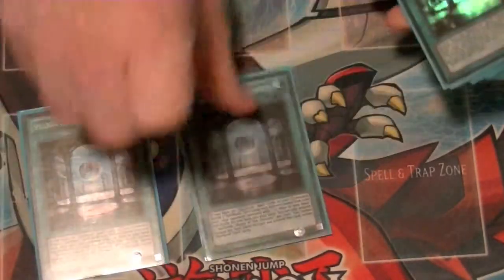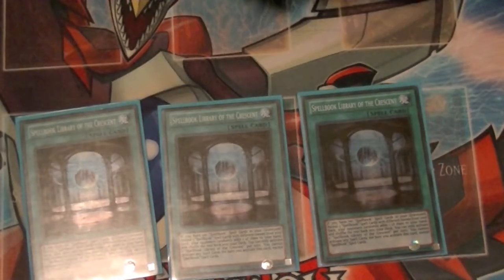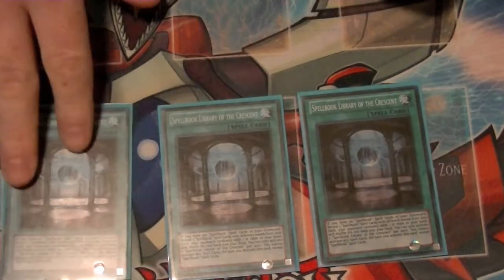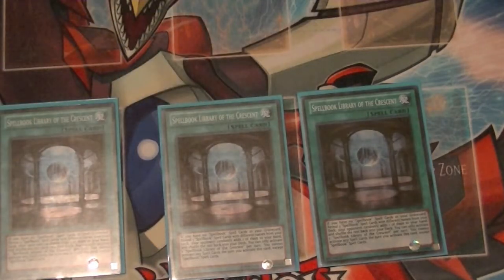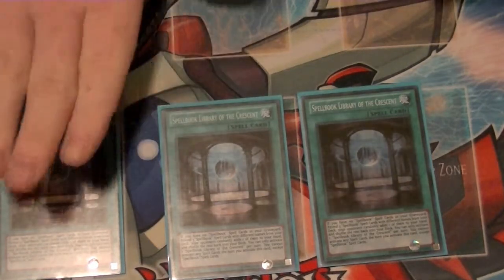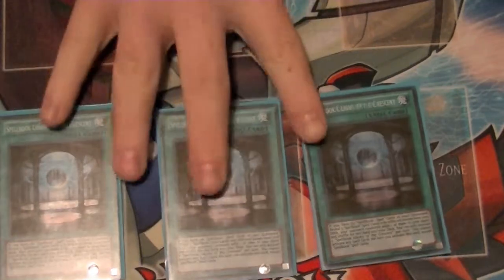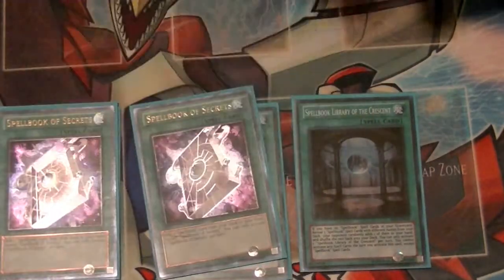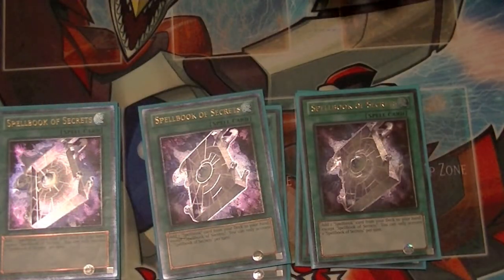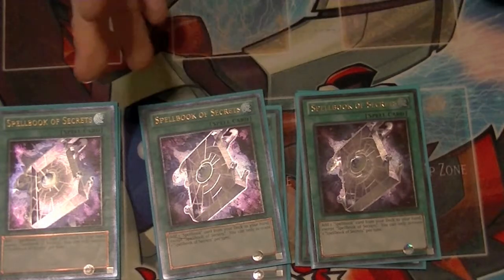Now for Spells — three copies of Spellbook Library of the Crescent. You grab three different Spellbooks from your deck, shuffle them face down, your opponent picks one to put in your hand, and the other two go back to the deck. You can't activate this while there are no Spellbooks in your graveyard, so Fate really helps keep this card usable. We also run three copies of Secrets, which lets you search out any Spellbook card including Spellbook Magician.